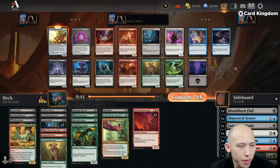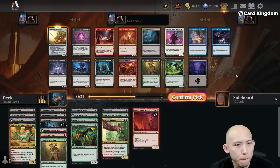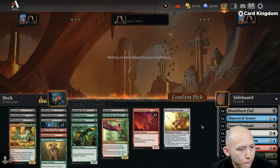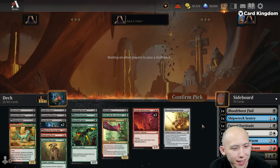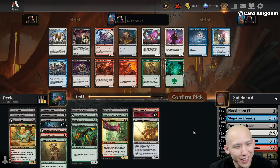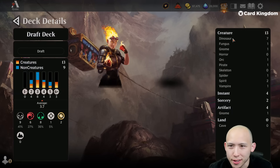Pack three — reward me. With a Threefold Thunderhulk! It's probably good enough to take here. Marionette, Raptor, Kincaller. Again, this is where we're going to get past all the good stuff — I'm going to get past the Aklazats because of all the good blue I passed in pack two. Snail, minecart, another Kincaller. I'm supposed to just take another Kincaller here. We have quite a few Dinos now — seven right now.